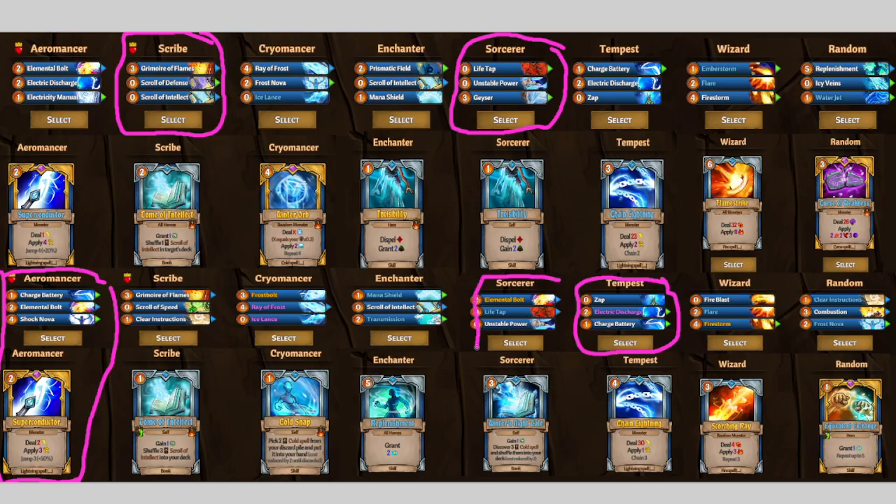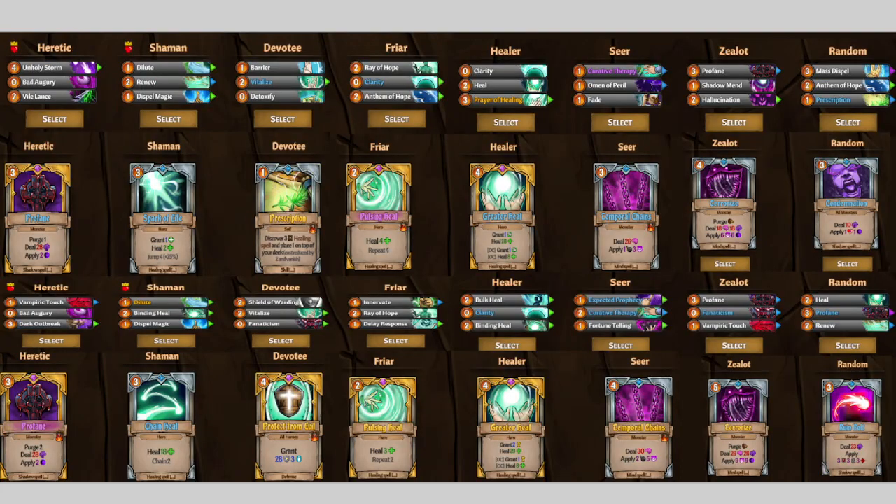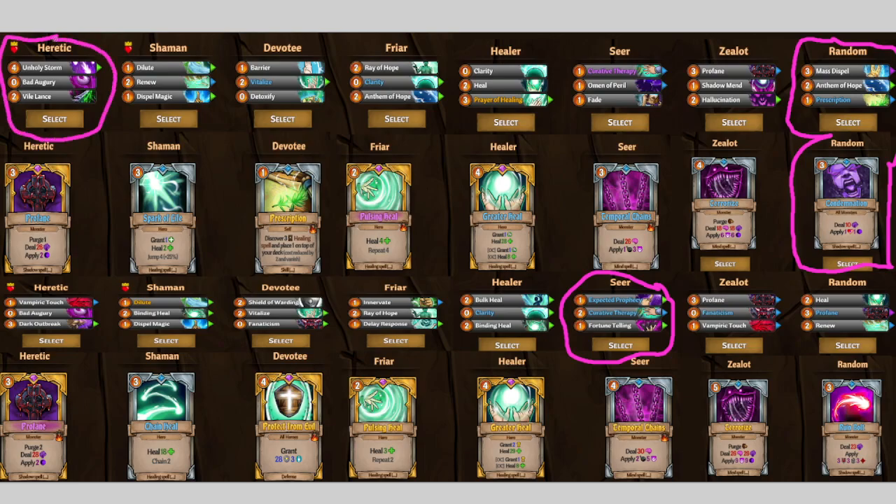I'm gonna circle that one too because blue Lifesteal and Unstable Power are great if you're picking the Skillful for level two. For Maluka, definitely going to pick this random pack for the Master Spell and Prescription. I also really like this Condemnation so I'm keeping that circled too. I like this Seer for the Expected Prophecy and Fortune Telling, and then it really doesn't matter what you go for your last one — Unholy Storm might be good if you want some AoE damage and some dark application. You can also go Prior, which is another good choice for AoE heals and a little bit of regeneration for her level two perk.